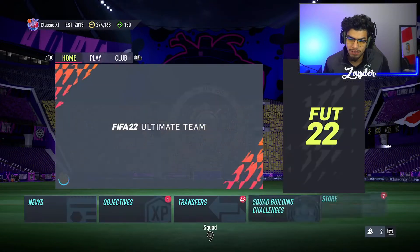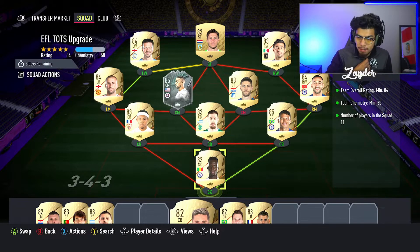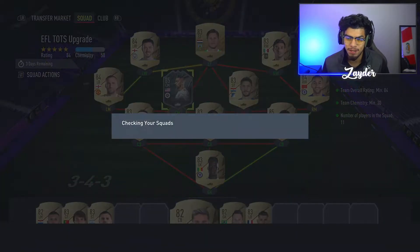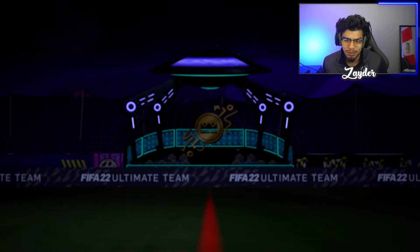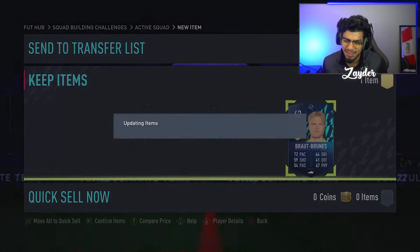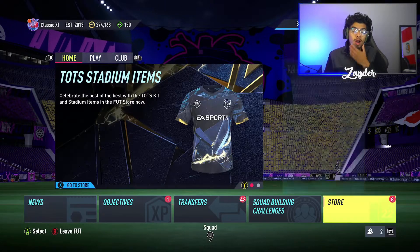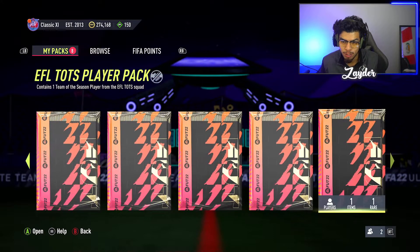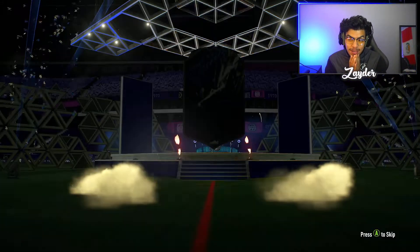Now we're going to do the EFL Team of the Season upgrade. Here we go — it gives us a Team of the Season card and a swaps player. I'm going to submit it legitimately because I don't really care about that card. So here we go — 84 rating, 30 chemistry on this one, very easy and straightforward. EFL Team of the Season upgrade complete. I'm going to open this pack and hope I get something kind of cracked.